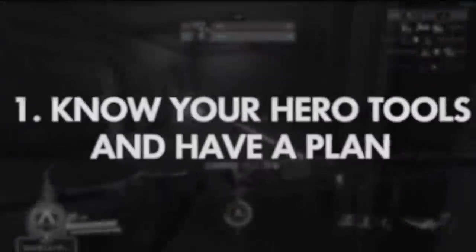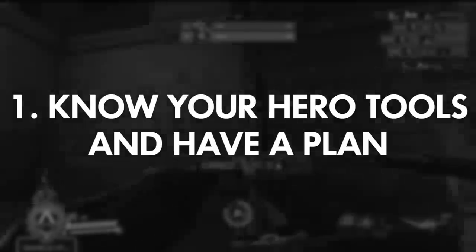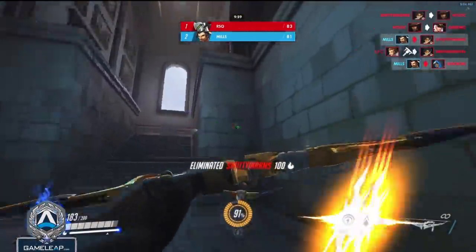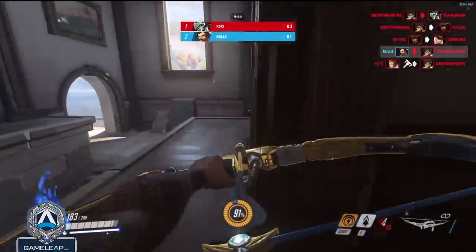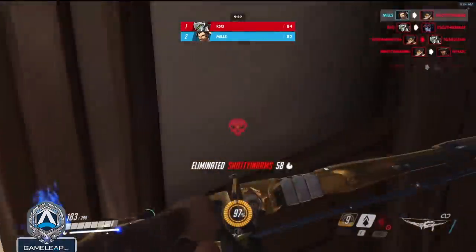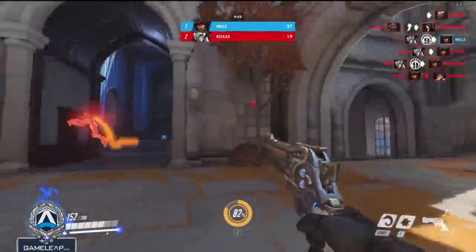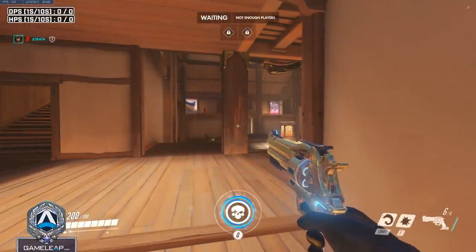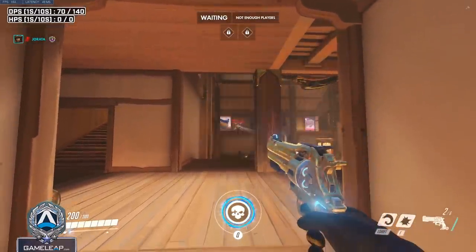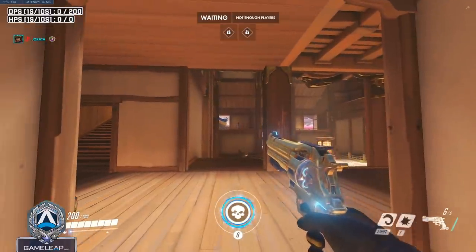The first thing on our list is knowing the complete capabilities of your character and what tools you have to execute a plan. This includes understanding what a character's effective range is, what tools they have to win matchups, and what mechanical attributes on that character you need to execute consistently each and every time. Let's talk first about effective range — you're a McCree against a Widowmaker. McCree has a mid to close effective range, so if you're dueling a Widow outside of your effective range and in hers, you're at a fundamental disadvantage.